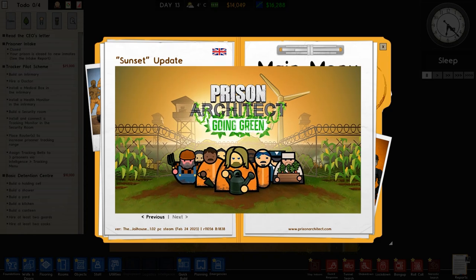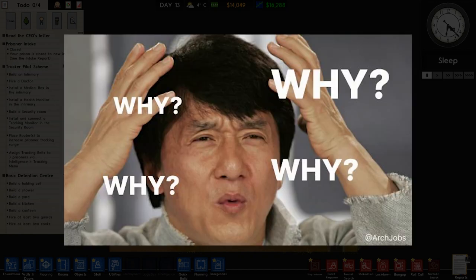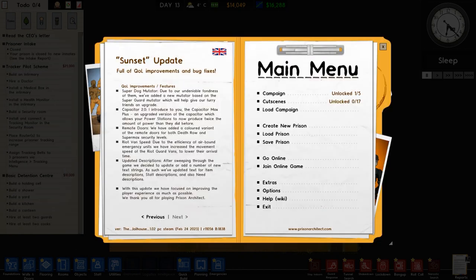The beautiful world of the Going Green DLC in Prison Architects, where making money with a prison is optional. You could just use green power and make money forever and never build a prison. Really simple.